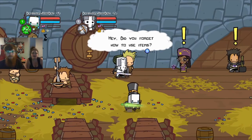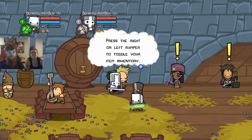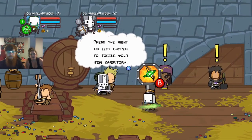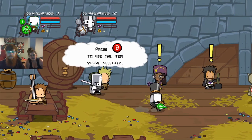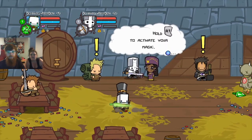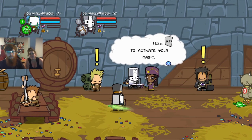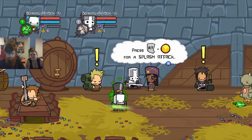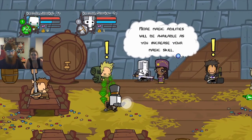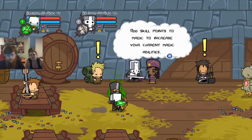That's pretty funny. Did you forget how to use items? Yes. Here, take a self potion. Press right or left bumper to toggle your inventory item. Press B to use the one you selected. I didn't read that one, not even just for me. I'll hold right trigger to activate your magic. Press right trigger and Y for a splash attack. More magic abilities will be available as you increase your magic skill. Add skill points to magic to increase your current magic abilities.